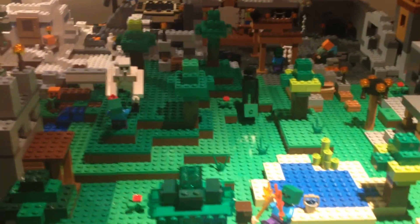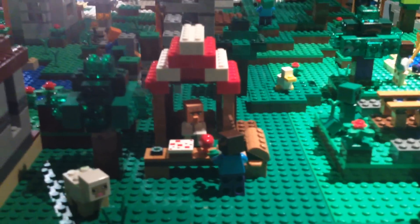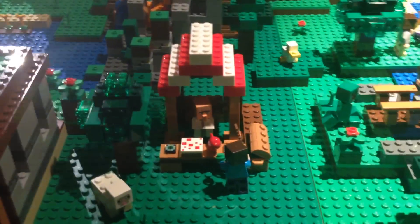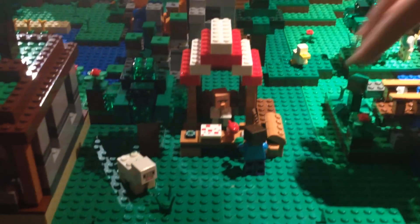If you come down to the front of our world here, you'll notice that we have the villager outpost — the villager trading post — which came with the village set. Basically here you just have some items up for sale, a villager waiting to do some business with this Steve here, and a chest full of emeralds.